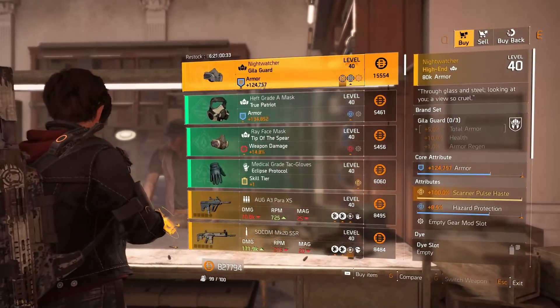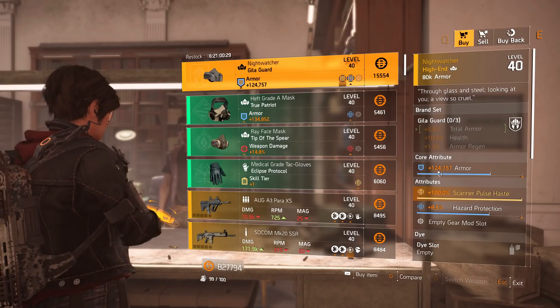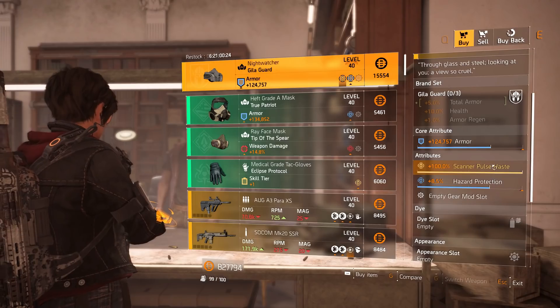Now we're at the Clan vendor. The named item is the Night Watcher — a named Kilograd mask with 124,757 armor, 100% Scanner Pulse haste, and 8.5% hazard protection.